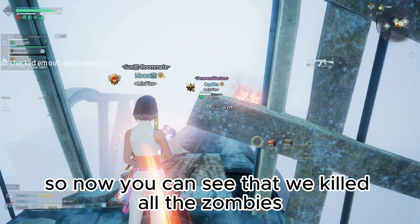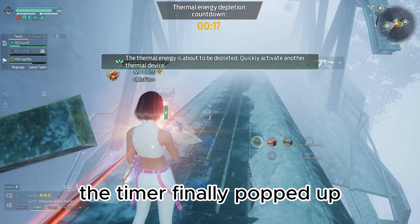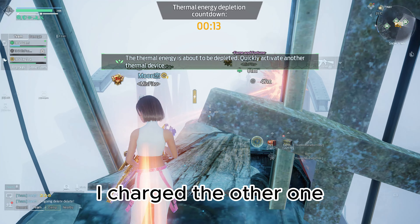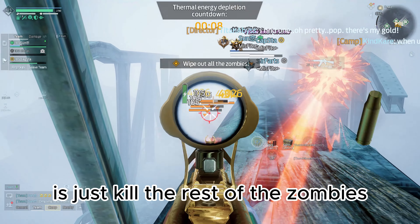Now you can see that we killed all the zombies, and once we charged up one of the towers the timer finally popped up. Luckily for us, at the same time as we charged one tower I charged the other one, so we got two done very quickly — and all we had to do was kill the rest of the zombies.